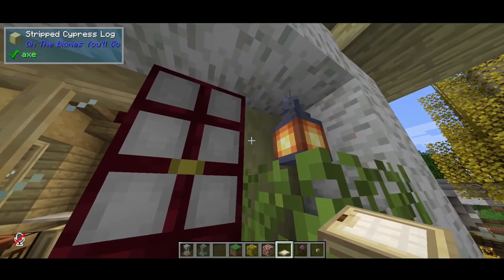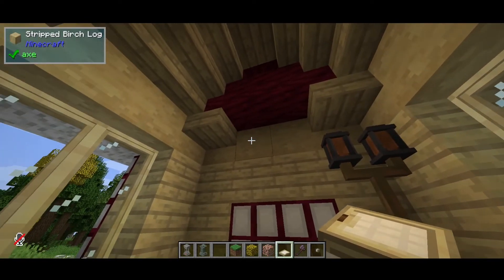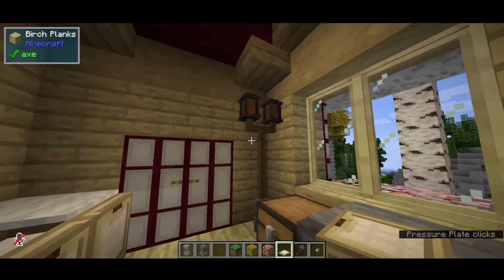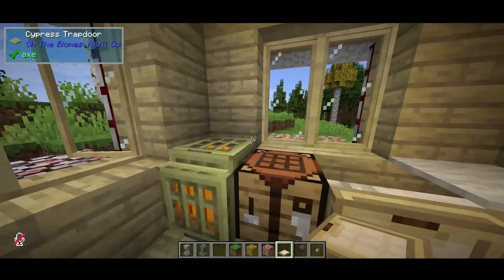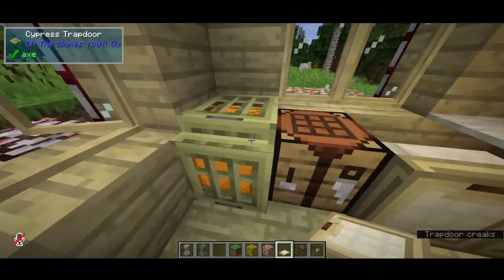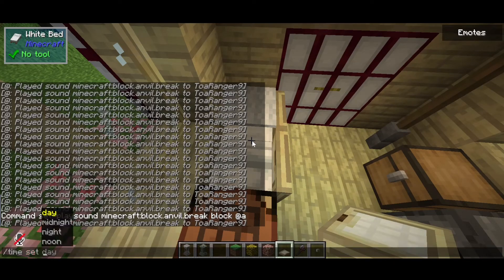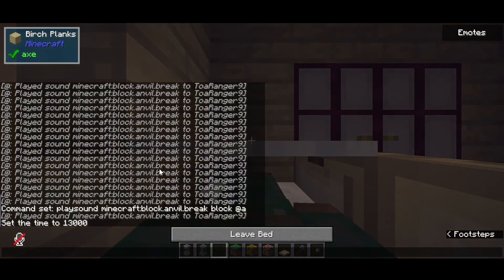This is a stripped version of your prior framing — stripped cypress. On the inside I used a little bit of slabs and some stripped birch logs, so you have a little bit more color differentiation and it makes the roof more separate. I went ahead and put some cypress trapdoors over this because it gives it kind of a nightlight feel. Put some carpet here so if I were to sleep, you've got a little carpet over yourself — a little blanket.